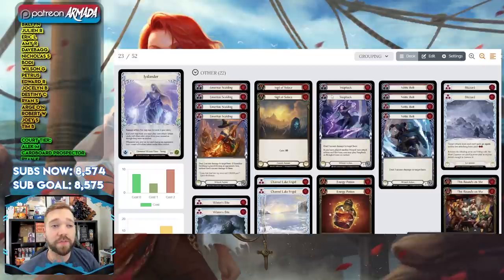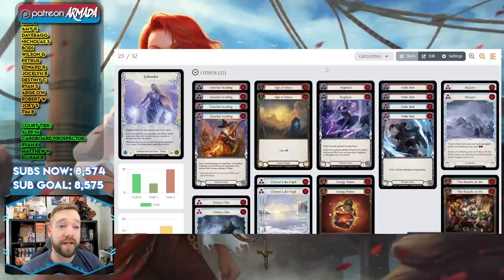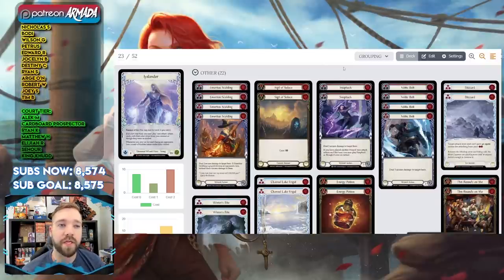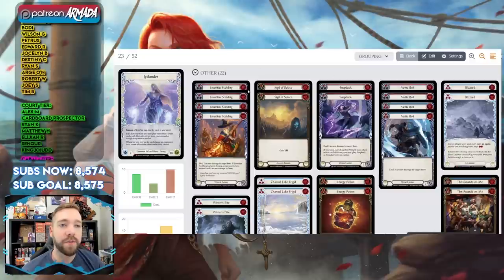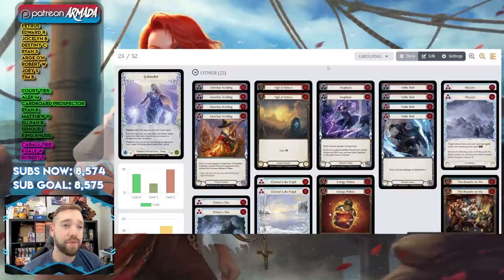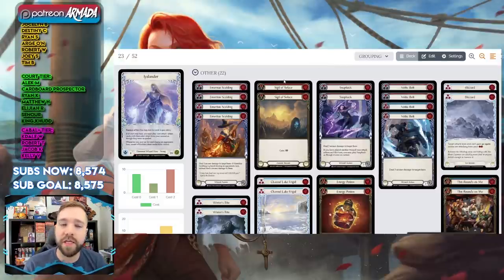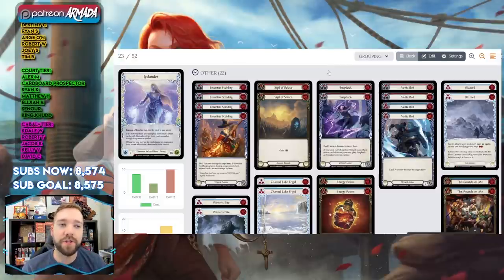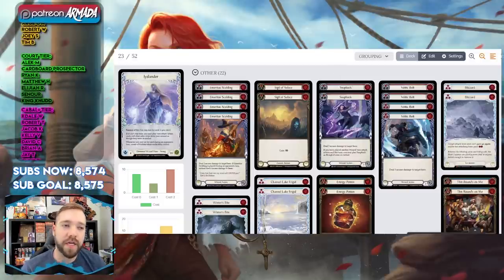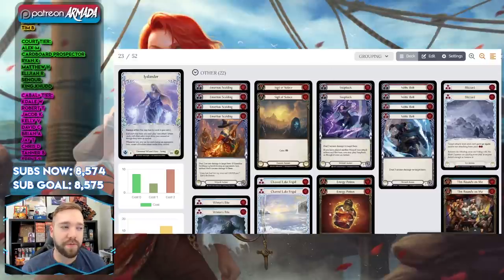Red Snapback is almost always played. Some hybrid decklists with more attack actions cut it, but it's great on a turn where you go Red Emeritus Scolding into Snapback — pop the boots, pitch a blue, play Emeritus Scolding, pitch one more and have Snapback available. You can play it on your turn or on your opponent's turn depending on how you line things up, dealing three extra arcane damage over the top.